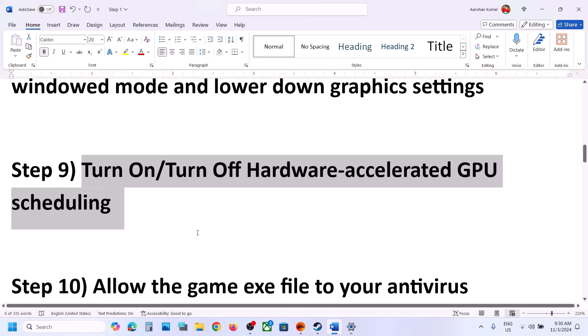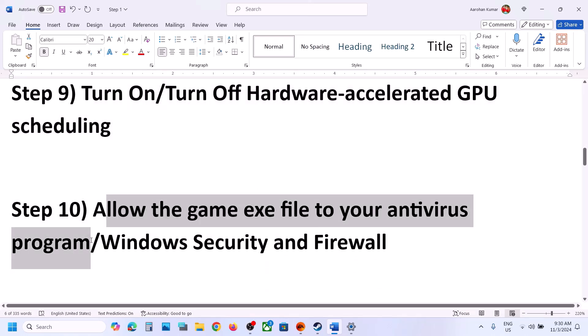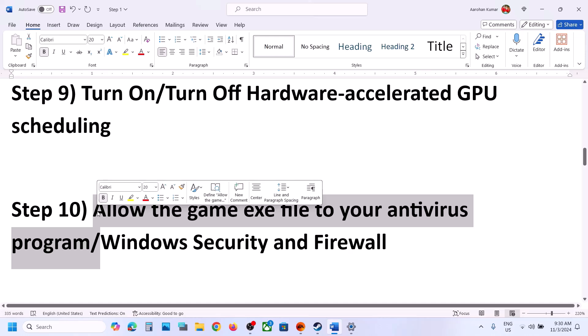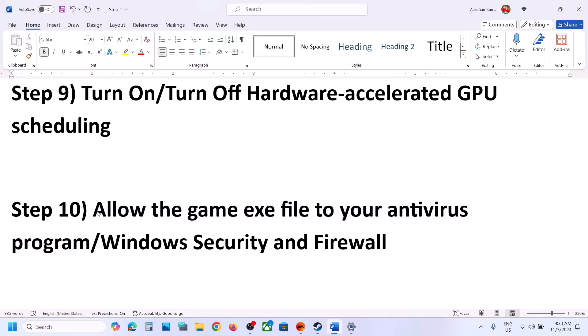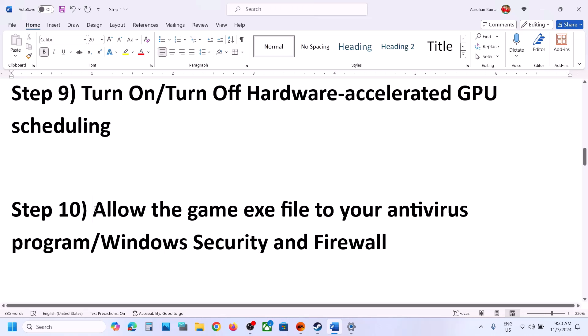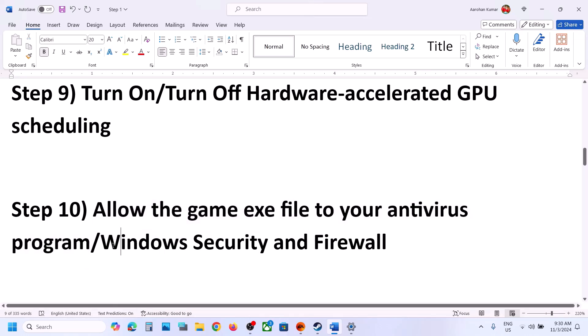The next step is to allow the game EXE file in your antivirus program — this has worked for many players. If you have a third-party antivirus like Avast, Norton, Bitdefender, or McAfee, allow the game EXE file through your antivirus program.